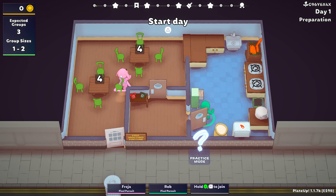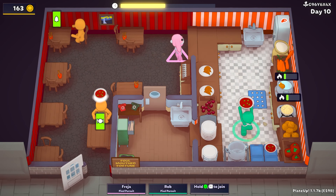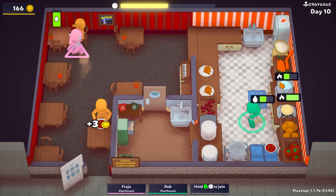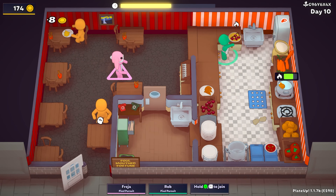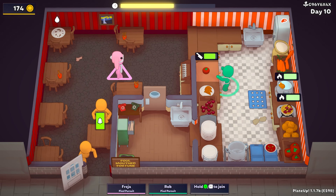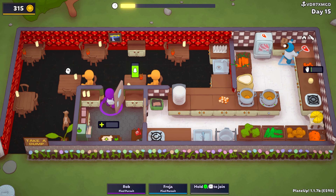Co-op is handled quite differently in Plate Up compared to other games in this style. Whereas in Overcooked every player needs to get stuck in with every element of the cooking and cleaning process, Plate Up is a bit less hectic and seems designed around each player having a set role. The way we played is that one player was in charge of the kitchen and the other was in charge of the dining area.